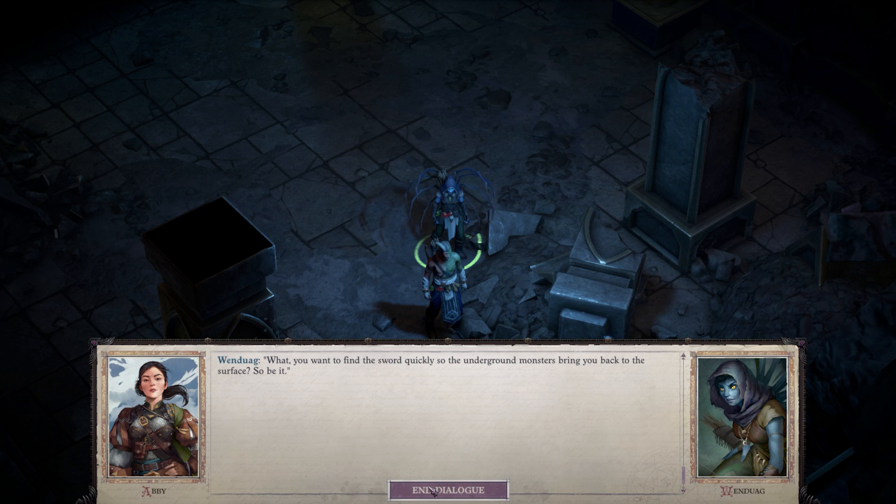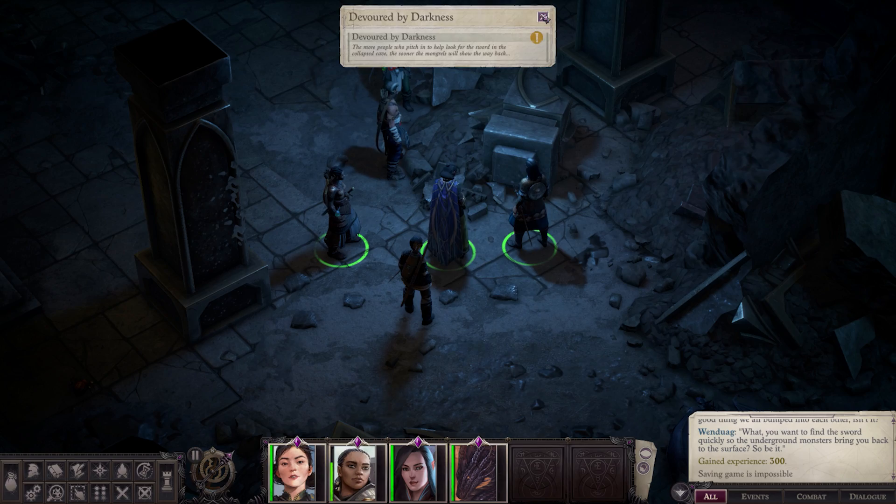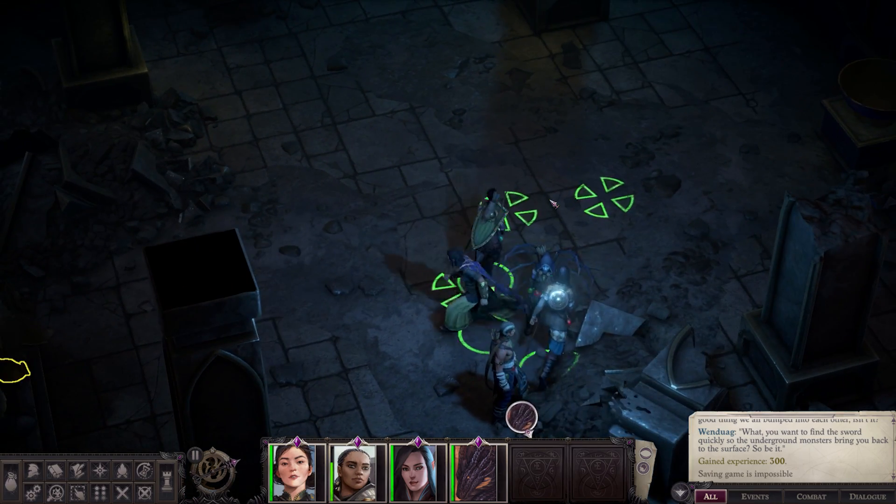You want to find the sword quickly so the underground crusaders can bring you back to the surface. So be it. I still think it's so interesting that we've never once referred to them as monsters or anything like that — we've been very cordial. But she's already assuming that we see her as a monster, and she doesn't know us. She's just making assumptions based off of prior experiences, and that's very much in her character, and I do find that to be interesting.